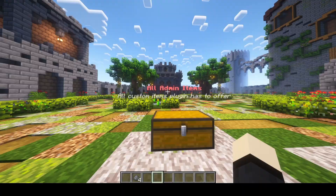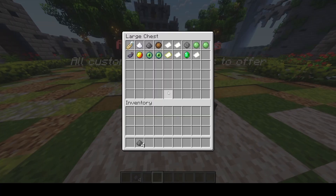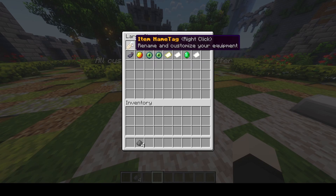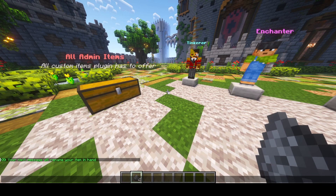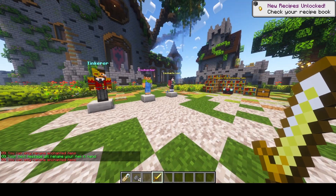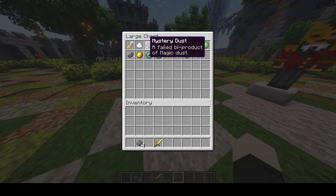Another big part of this plugin is the admin items, and it has a ton of them. The most impactful one is the item rename tag — you just right-click it and the next message you type will rename the item. Note that you can only rename enchanted items. Next is the Elite Magic Dust, which you can get from different groups and from the right-clickable dust shown earlier. There's also the failed dust and the Transmog Scroll, which lets you organize enchantments by rarity on items.